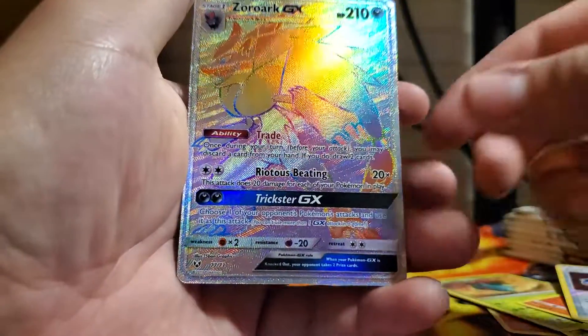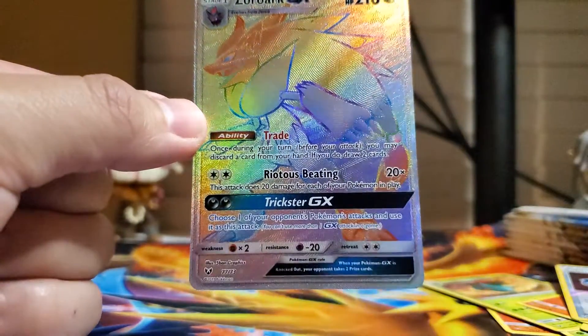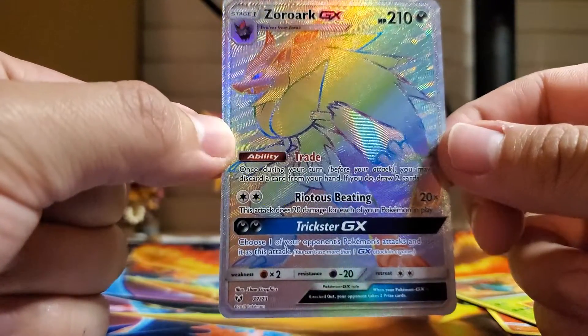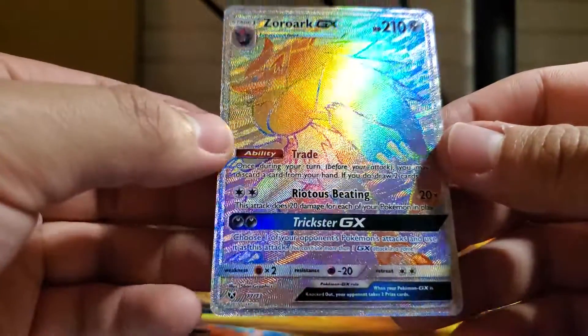Pokecatcher reverse — oh wow, hold on. Zoroark shiny! What? Rainbow rare! What the heck? That's actually a pretty cool pull. I don't know how much this is worth but it should be worth something. That's a pretty decent pull actually.